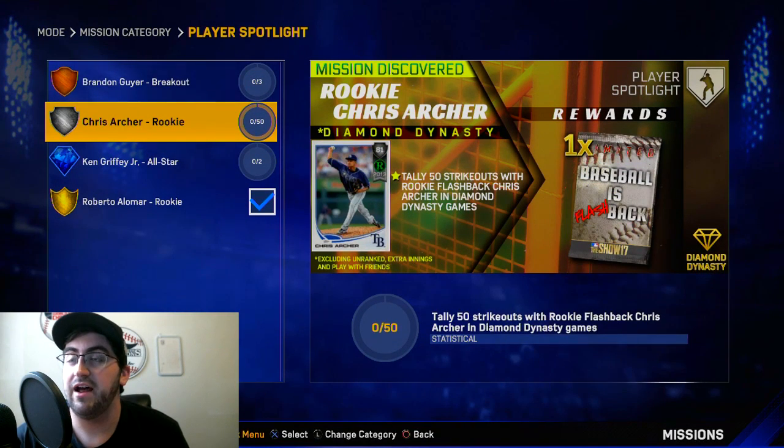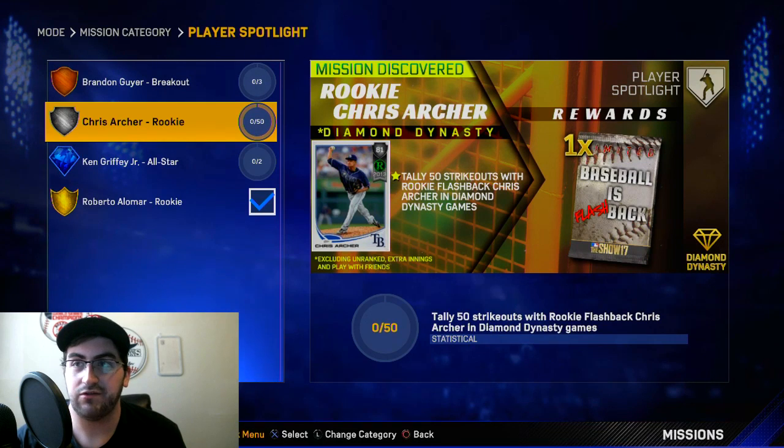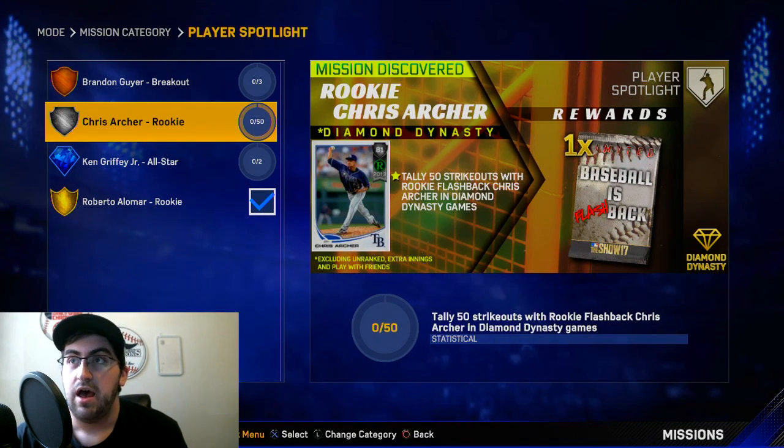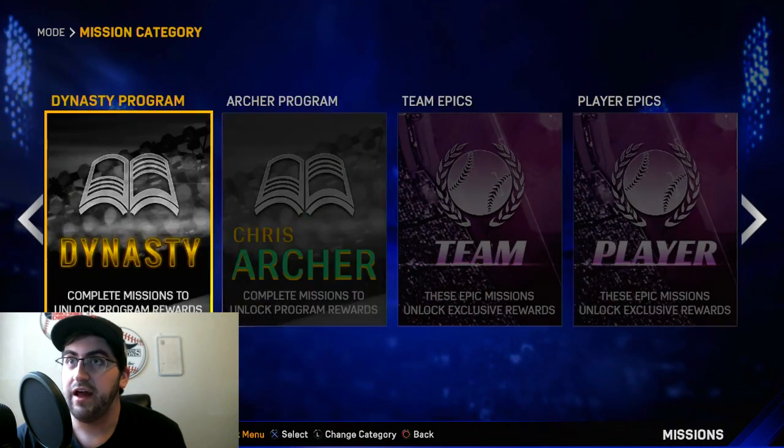Now this one I'm very excited about — I didn't even know he had one. Tally 50 strikeouts with rookie flashback Chris Archer in DD games, and you get a Baseball Is flashback pack, which is pretty good. You are guaranteed a flashback card, and there's a decent chance to get someone like Roberto Alomar. I'll definitely be going for that — not too bad at all.